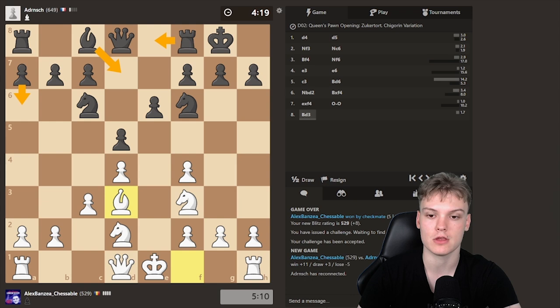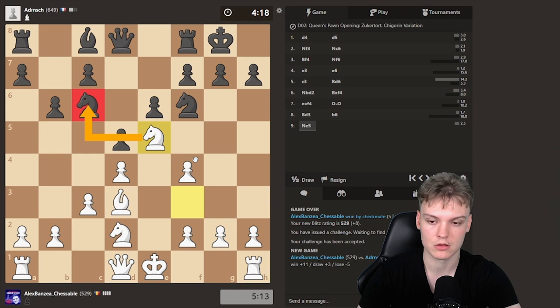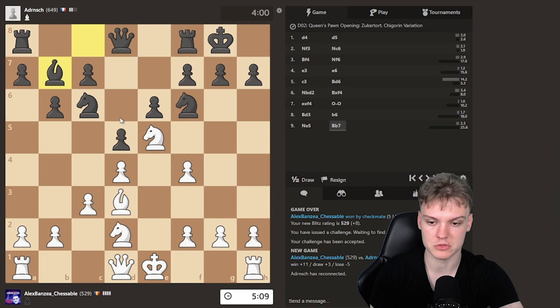We're gonna be playing Ne5 against no matter what. He does b6 — can I steal with Ne5? This is actually even more precise than castling. Expecting him to take this knight, and we take back with the f-pawn. He could also protect with Bb7 — I think that would be maybe a bit better than taking. The problem is the opponent has bad internet and keeps disconnecting. He actually ends up playing Bb7, which is great.